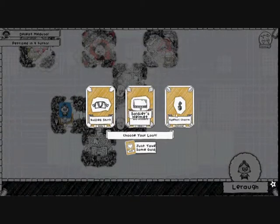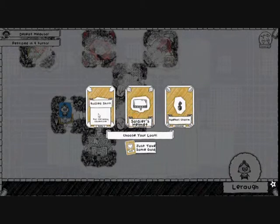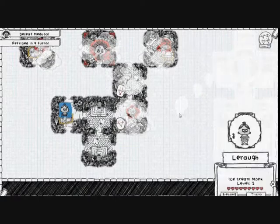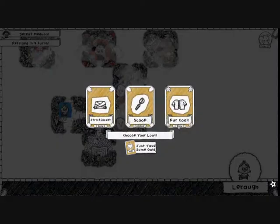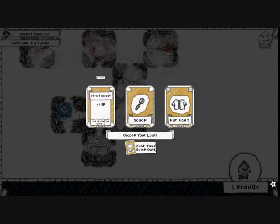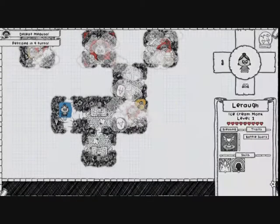We get Soldier's Helm, which is another plus one health. But the Eyeball Charm's really good — I'm going to take the Eyeball Charm, actually. This does now get rid of my Way of the Scoop ability for good, pretty much. So let us just get a Scoop, I guess.